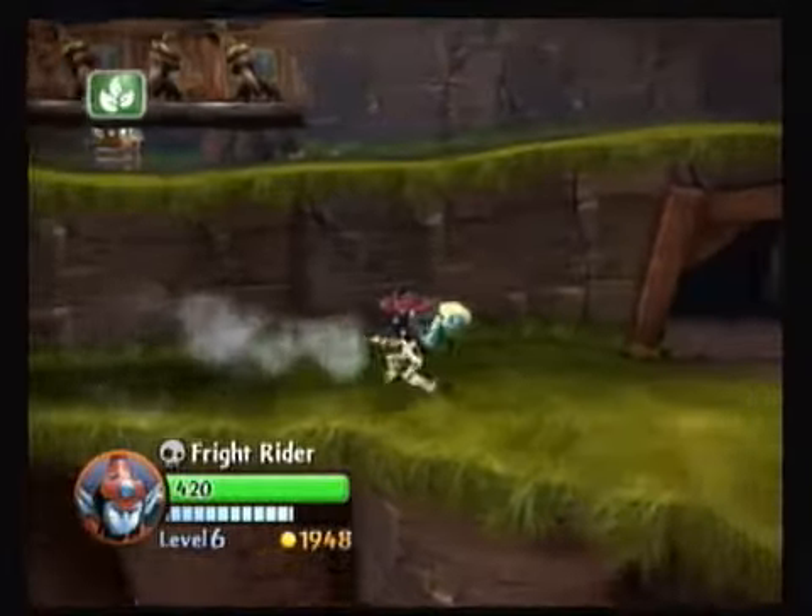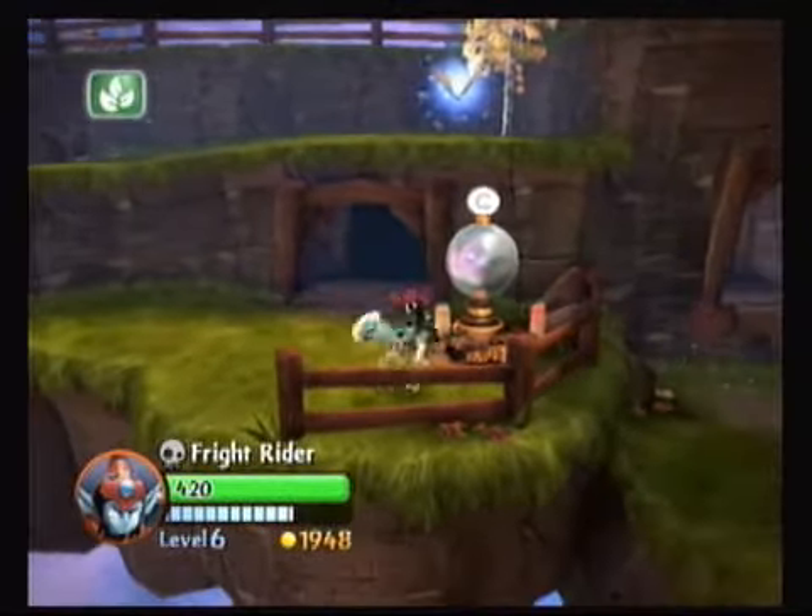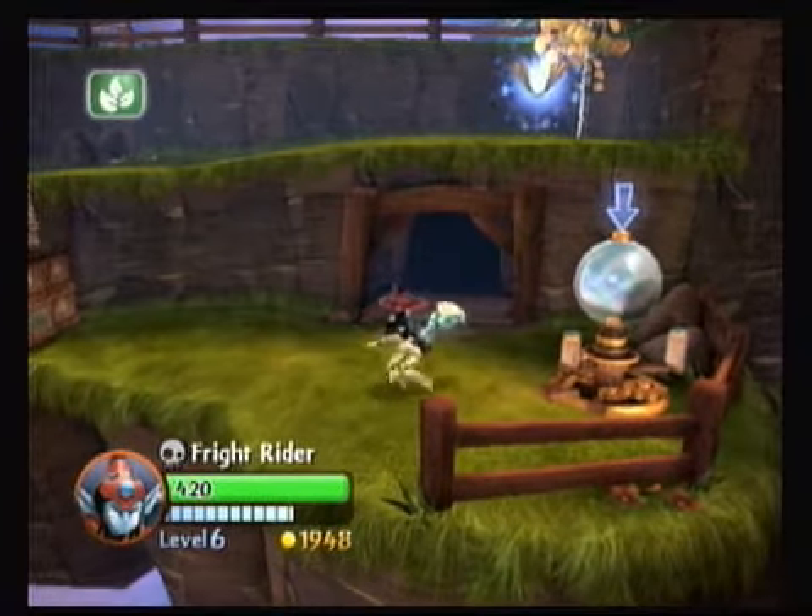There you go - speed kills. Looks like we can turn that out, that'll be our legendary treasure. Looks like it's more parchment for the ship or something.